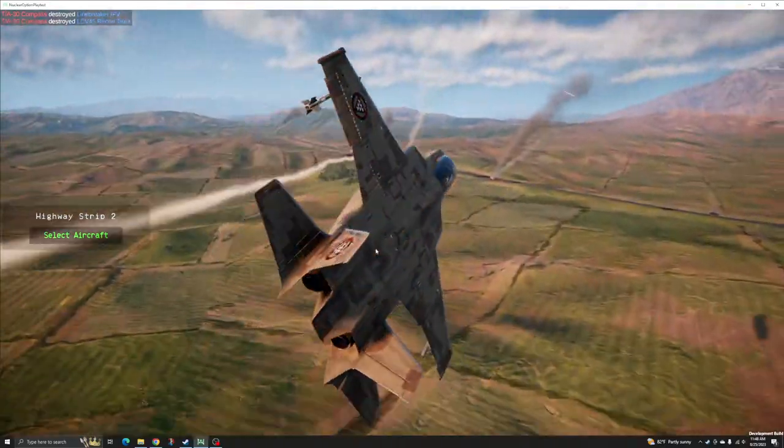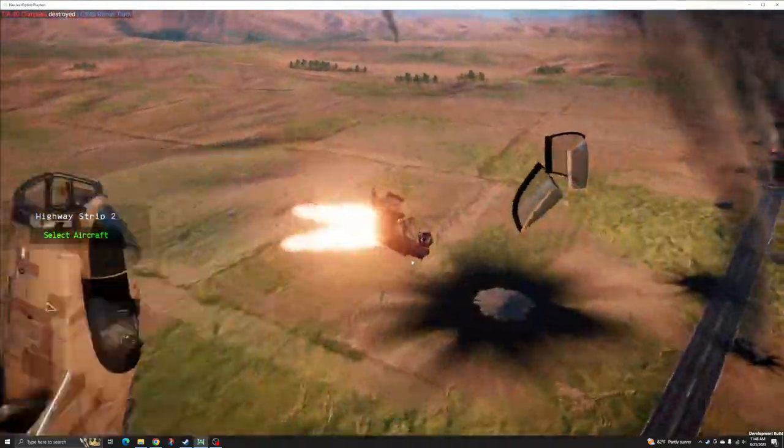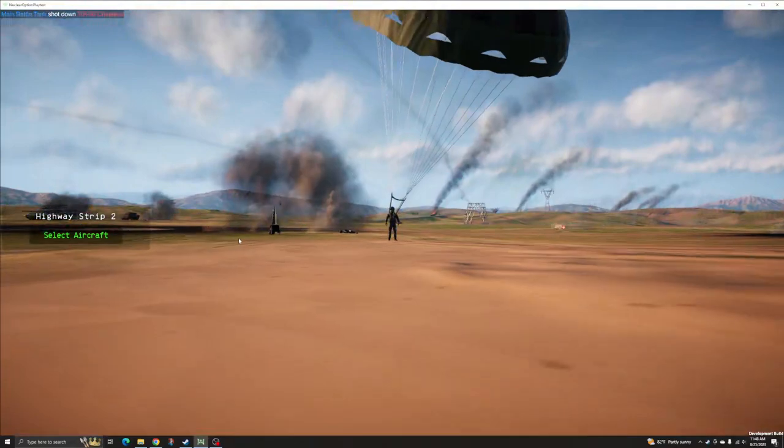With two subsonic jet engines, the Compass is resilient to damage, but far from invulnerable. These factors give the Compass an advantage when engaging targets from a distance and supported by other aircraft.